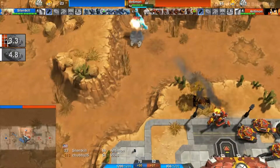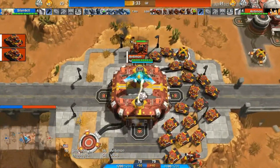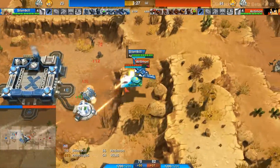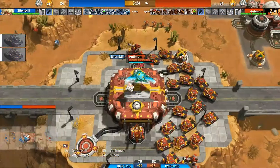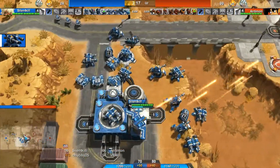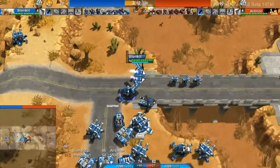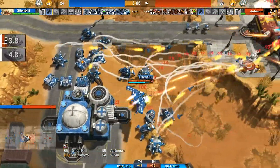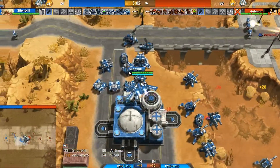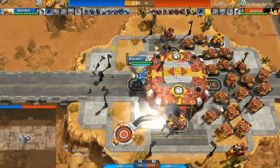Antimon just bombing the Seeker, getting some extra EXP, or at least creating an alley for his infantry to walk through. Silent Kill leapfrogging his stuff up and almost loses that Moneymaker again. Antimon doing a couple more bombing runs — and careful not to be taken out again when those missiles come at you. Heal is not what it used to be. When you're sitting over your base, missiles can and frequently do finish you off.